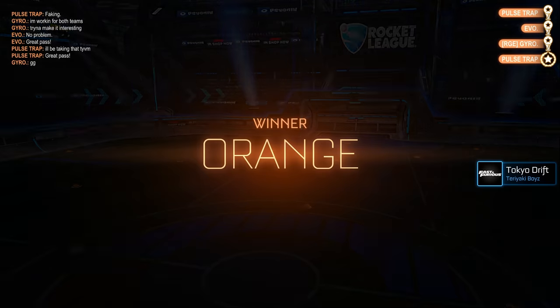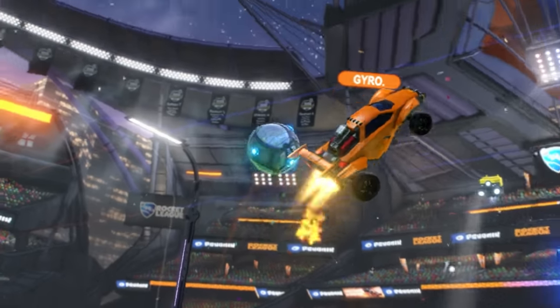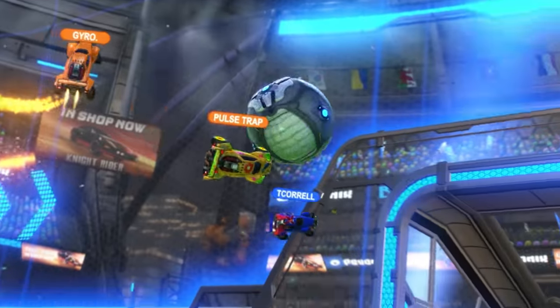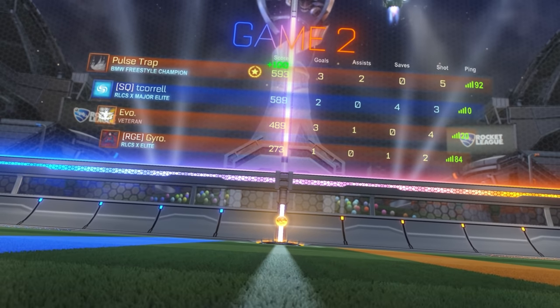Did not see it shaking out that way. Objection — orange team colluded at the end, did not attempt to use signatures, and deliberately handed that ball to Trap in order to steal the game and steal the points from T-Corell. Objection denied.